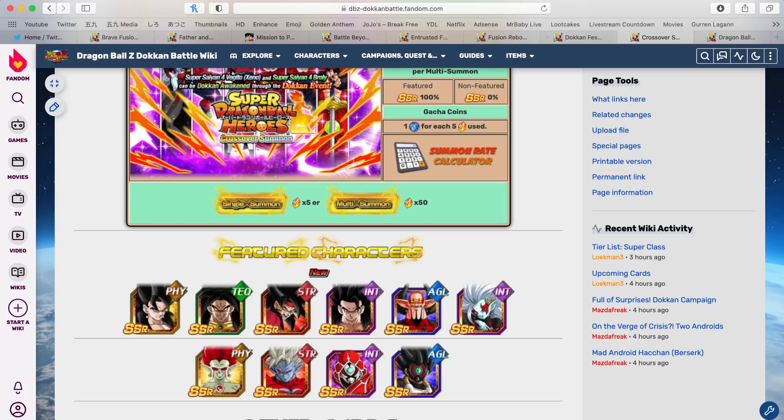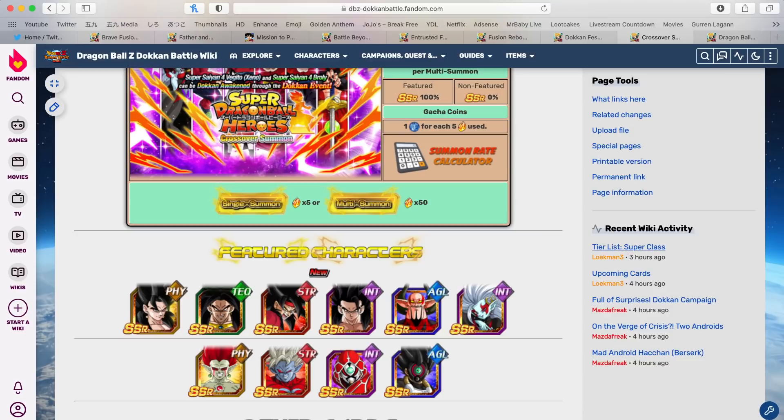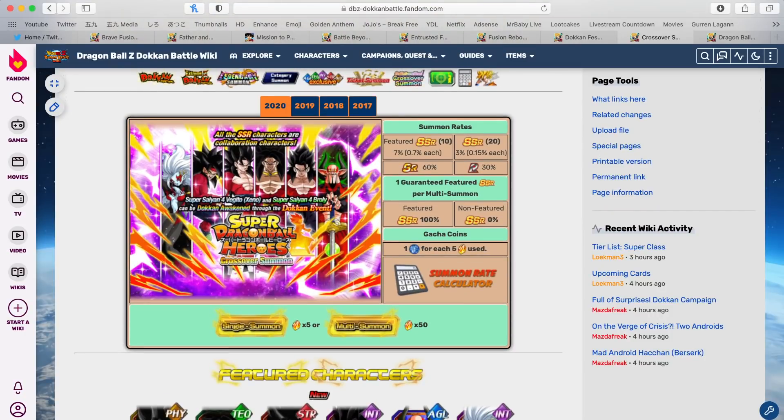I would hate for you to summon for Tech Gogeta, do 1,000 stones, and pull like one copy of Physical Goten and Trunks, AGL PyCon, and Tech Janemba, and that's it — all the other multis were just trash with no really good unfeatured unit. But Dragon Ball Heroes — you spend 1,000 stones, you might rainbow Pan, or you might rainbow Super Saiyan 4 Kaioken Gogeta. All these crazy fusions, units, and transformations are possible. In terms of your stones and value, it's better to go for the Heroes banner.